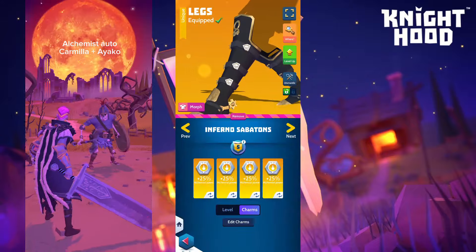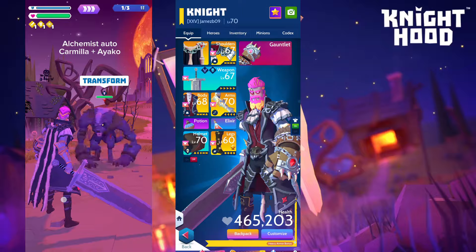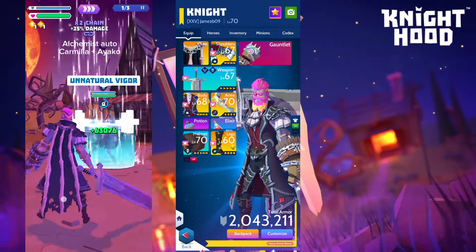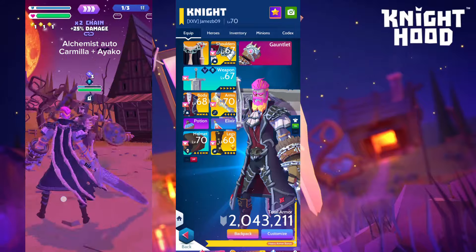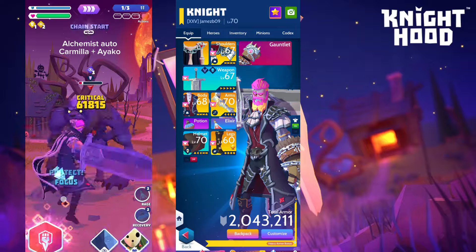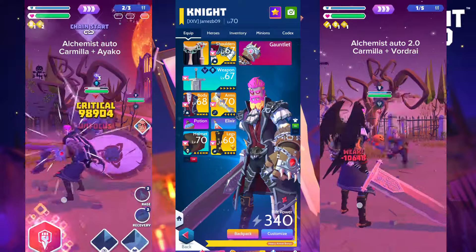Moving straight to the next setup: it is identical except I changed the boots with hero charms to ones with Alchemist charms and swapped Logan for Ayako. This works basically the same — Ayako does the same thing as Logan, except she isn't as strong and doesn't get the strong-versus-beast bonus, so it takes a little longer. But it is reliable and it works.